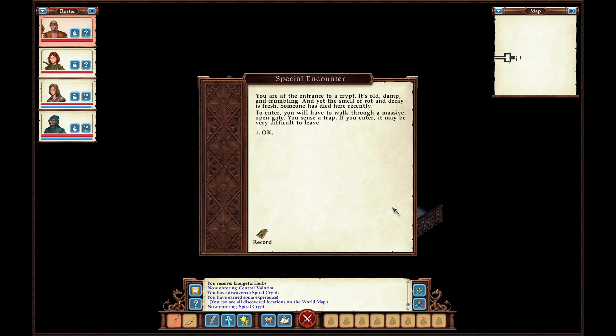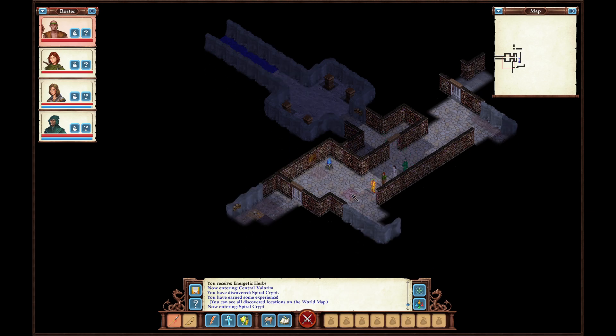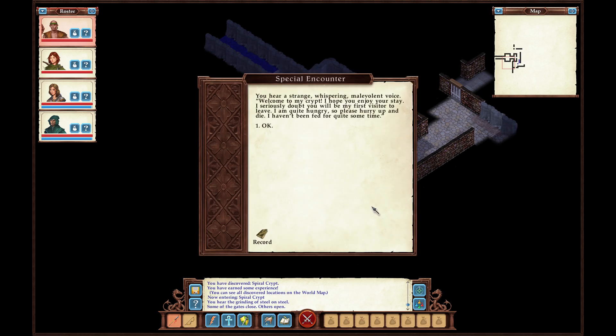You are at the entrance to a crypt. It's old, damp, and crumbling, and yet the smell of rotten decay is fresh. Someone died here recently. To enter, you will have to walk through a massive open gate. You sense a trap — if you enter, it may be very difficult to leave. We'll take our chances, though. You hear a strange, whispering, malevolent voice: 'Welcome to my crypt. I hope you enjoy your stay. I seriously doubt you will be my first visitor to leave. I am quite hungry, so please hurry up and die. I haven't been fed for quite some time.'